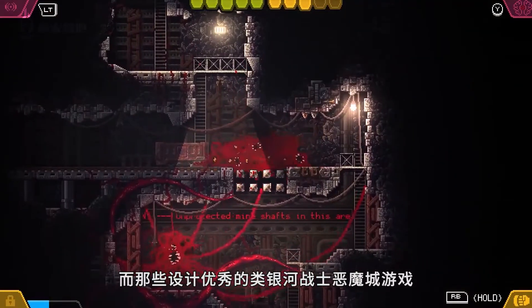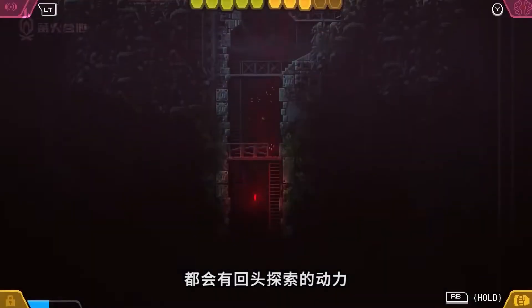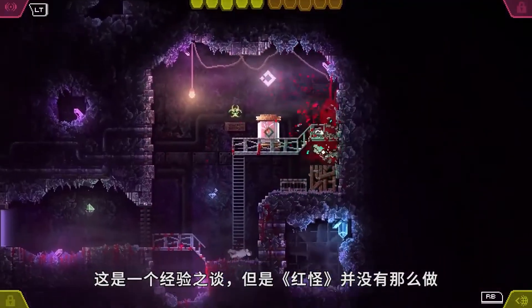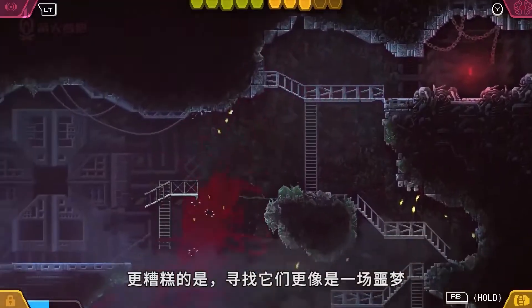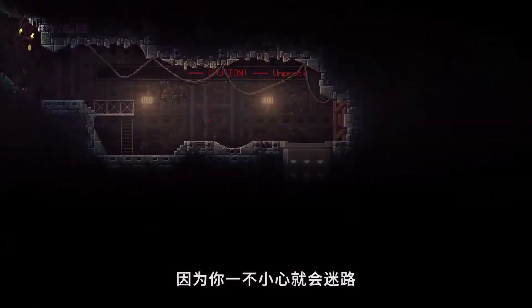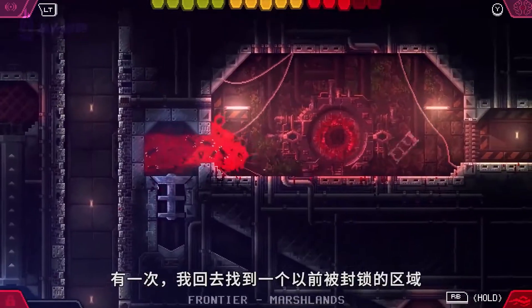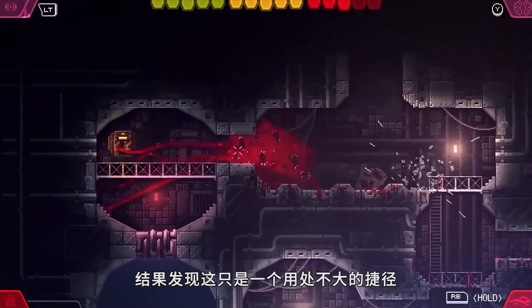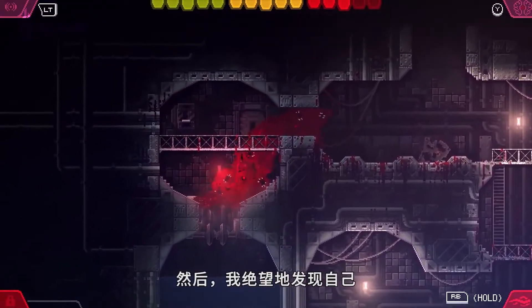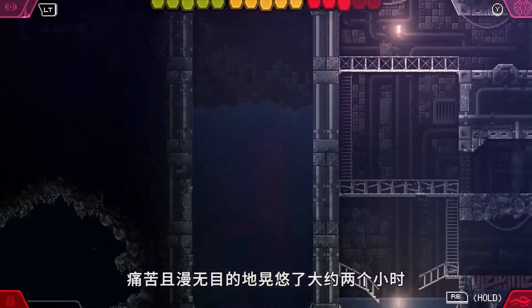The best Metroidvanias manage to hide worthwhile upgrades and secrets to encourage backtracking and exploration whenever you get a new ability. This is one tip that Carrion does not follow, in that there are only nine mostly useless optional upgrades. Worse still, searching for them is an absolute nightmare because of how easy it is to get lost. There's no map to consult, no reminder of your current objective, and no waypoint or hint system to guide you. At one point, I backtracked to access a previously blocked-off area, only to find that all it did was provide a useless shortcut. Then I found myself hopelessly lost in a cleaned-out facility for an absolutely miserable two or so hours of aimless wandering.